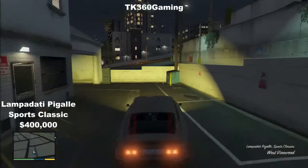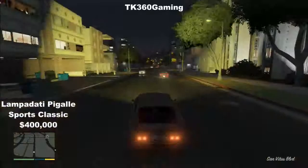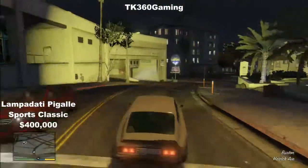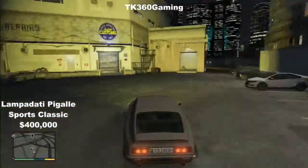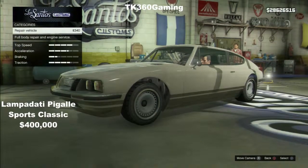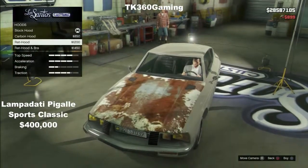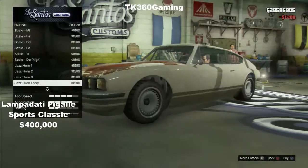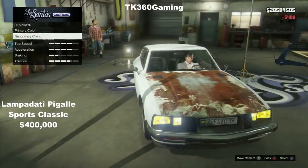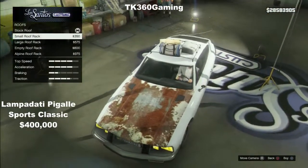Hey guys, it's TrueKiller360 here and today I've got the 1.14 'I'm Not a Hipster' update vehicle setup. There are seven new vehicles they've added and they're all fantastic. I want to apologize for my driving and if I have a sleepy voice — it's 7:30 in the morning. I've been up all night waiting for this update, and it finally popped up at about 6:30 Eastern Standard Time.